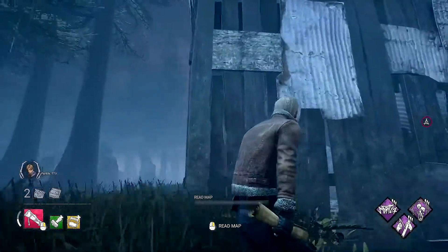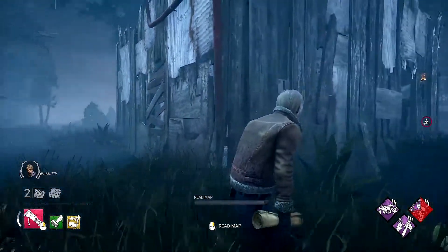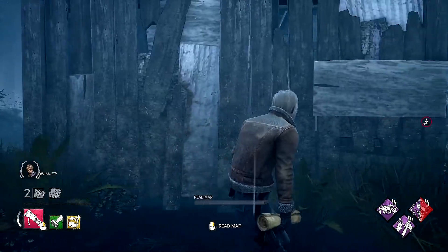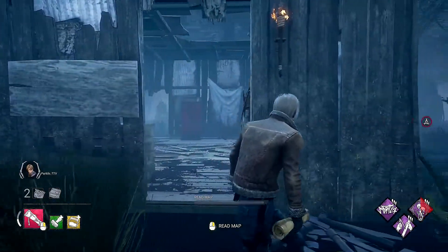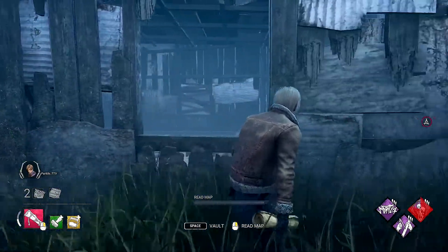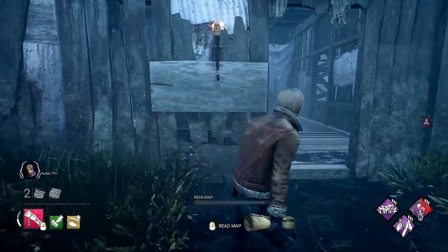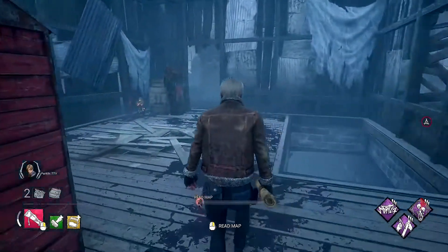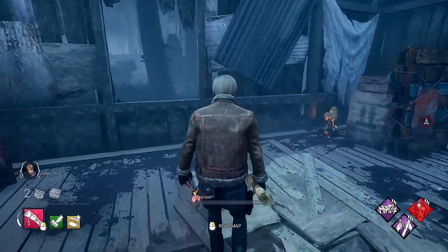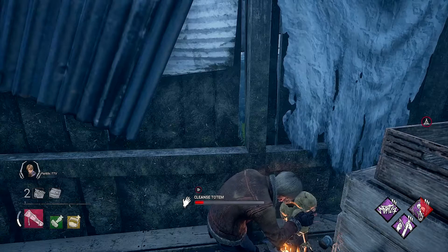Moving to building tiles, the first is the ever-popular killer shack — probably one of the most well-known tiles in the entire game. The killer shack is a square structure found in almost every single map. It has two door openings, one window opening, a pallet, sometimes a basement, guaranteed two lockers, sometimes a generator, and sometimes a chest. The totem is going to be up against the pallet, just like on many other maps.